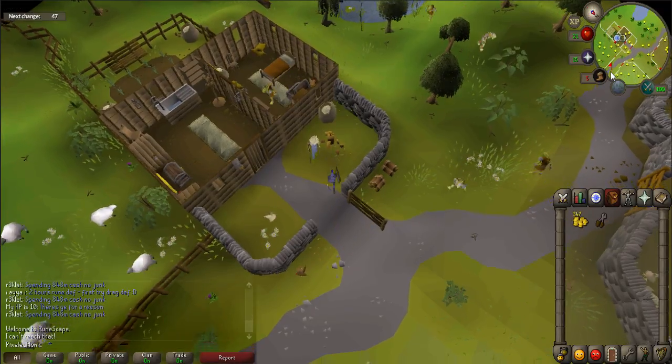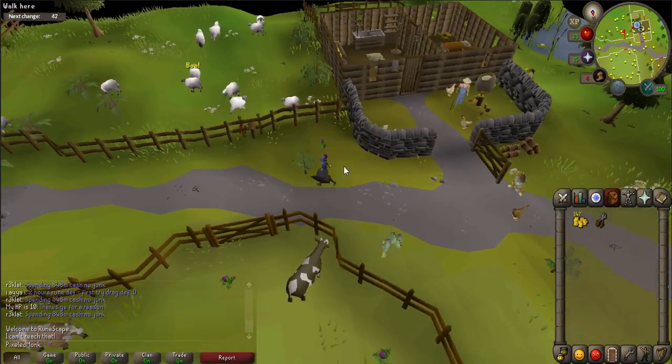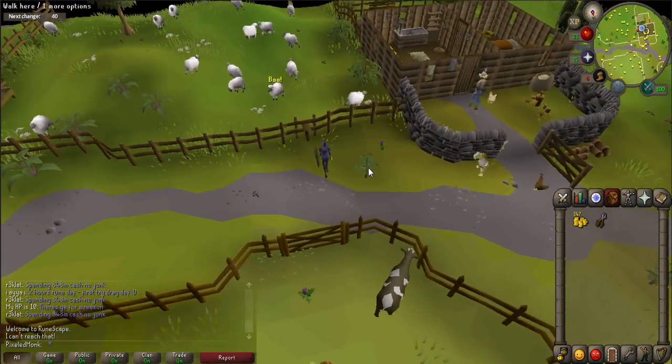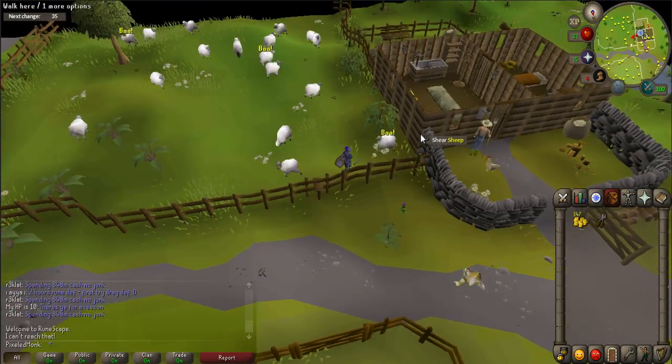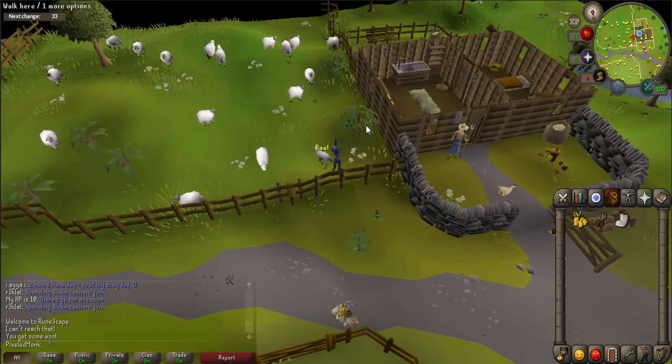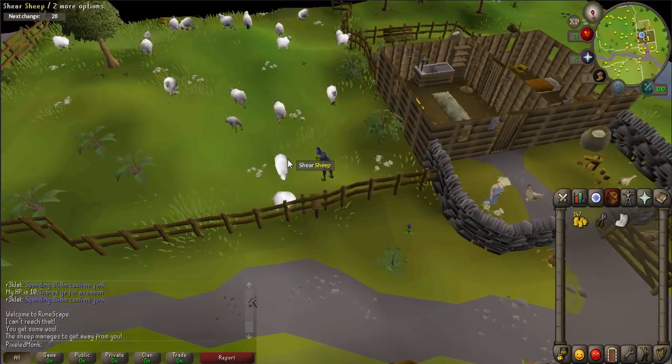If you need shears, they are located inside his house on the table on the eastern side. Walk slightly east towards the sheep pen and climb over the stile. You must collect 20 wool by shearing the sheep. You will receive one wool per sheep, but some of them might run away from you. Keep shearing till you have them all.